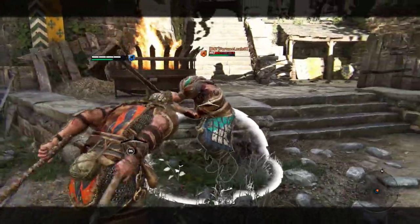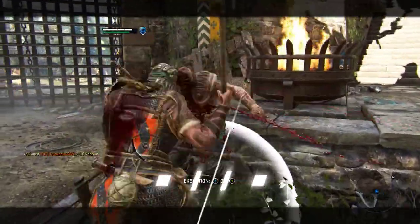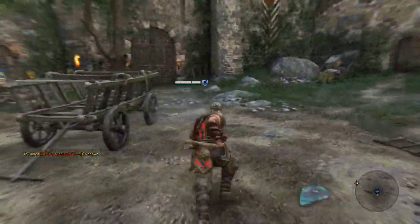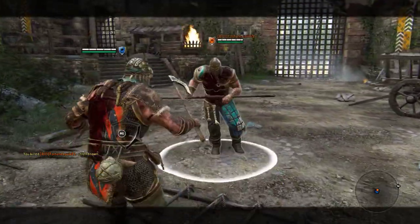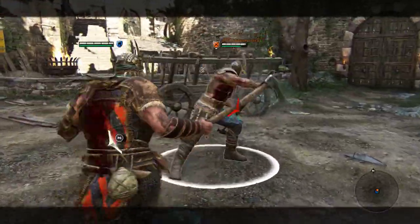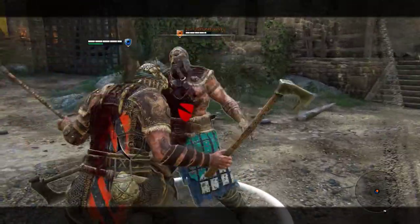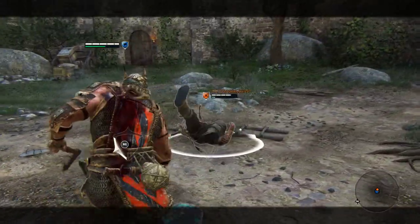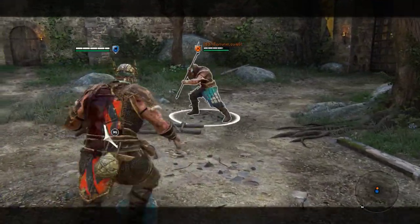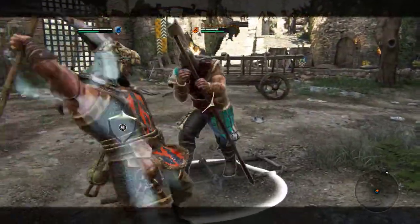Max punish off a guard break would be into a wall, then the top heavy, as you get a bit of damage on the throw. What you could also do is throw a heavy, dodge — imagine if your opponent thought that heavy was going to hit them and cancelled their attack into a dodge attack. What's nice as well: because he's got a dodge attack, if someone's 50/50-ing me I can negate it by simply doing my dodge attack.